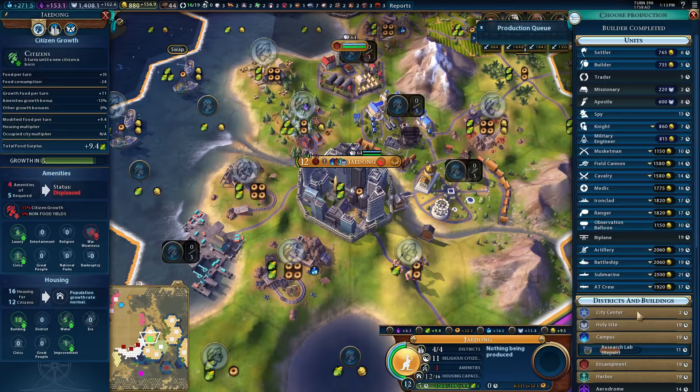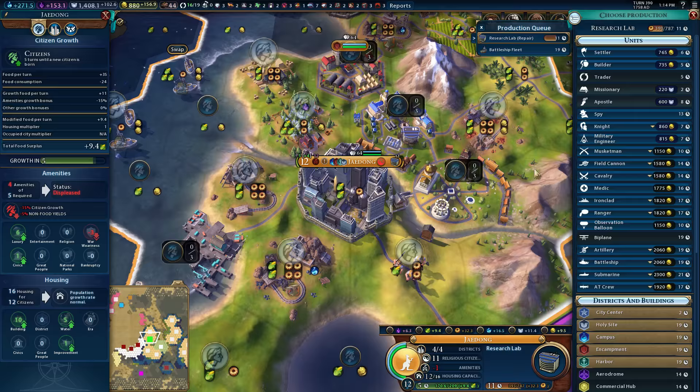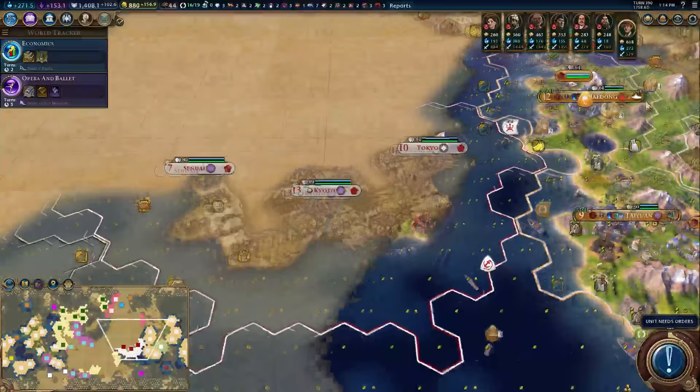Now that you've done that, let's go and repair your research lab, which you can also rush. And behind that in queue, most likely, you are going to start on a battleship fleet. Actually, you know what? Build the battleship fleet first, because we can have that join the other ongoing attack. There's actually a bunch of territory here we're not familiar with.